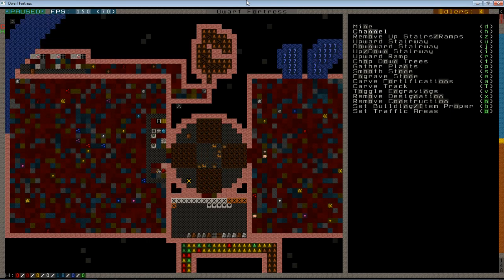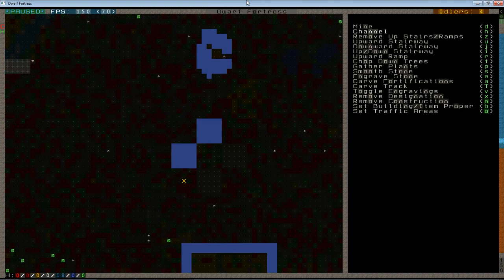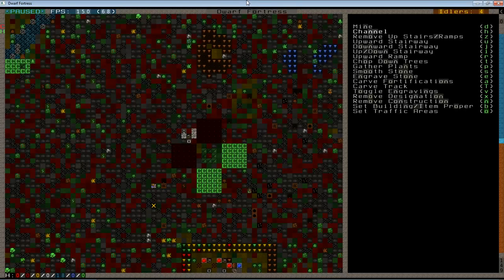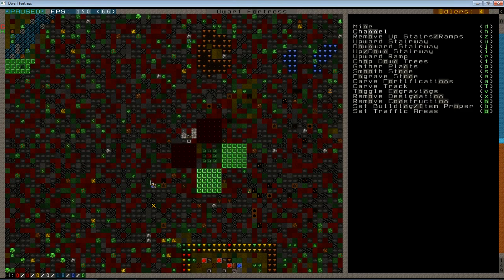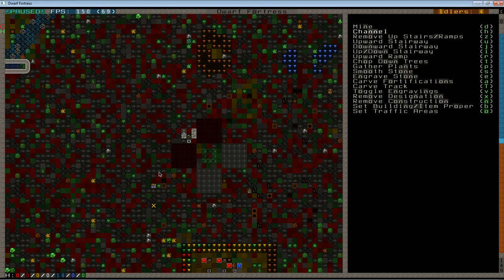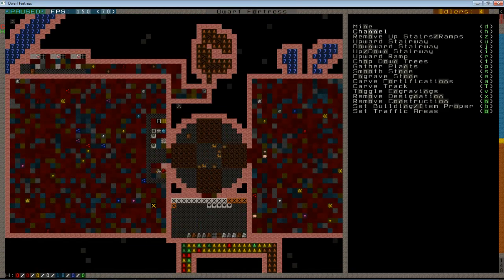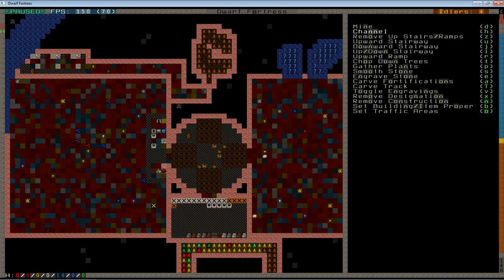When you dump refuse, it rots and stinks, so we have to do something to prevent the miasma from reaching our dwarves. One option is creating a refuse stockpile on the surface — stuff that rots on the surface doesn't create miasma. Another is punching a hole above your butcher shop: that level below would be treated as outside, and the rotting items wouldn't stink. But I don't like either solution — one is a little gamey, and the other requires dwarves to go outside. I like having them underground where I can keep an eye on them. My solution is to create an underground refuse area that doesn't let the stink get out.